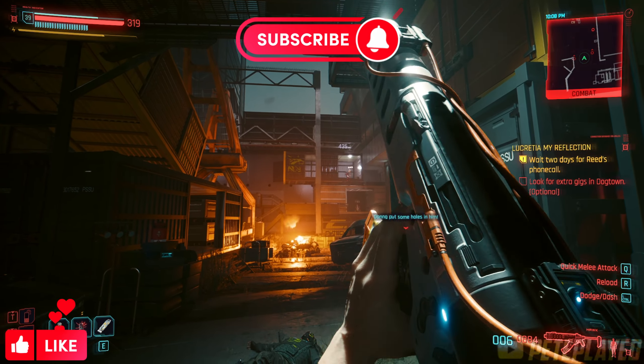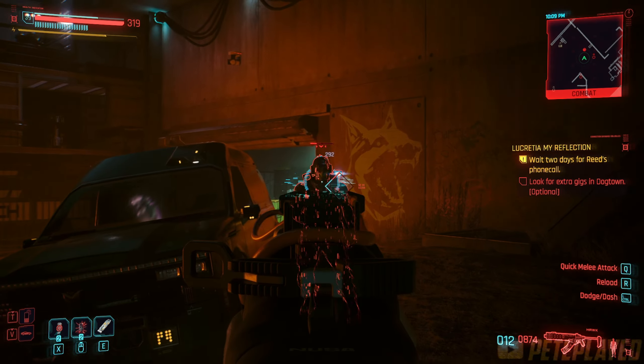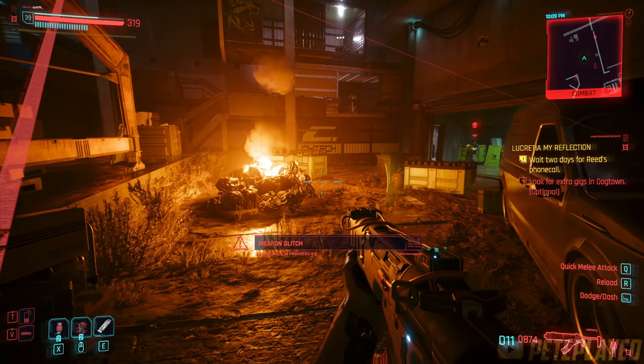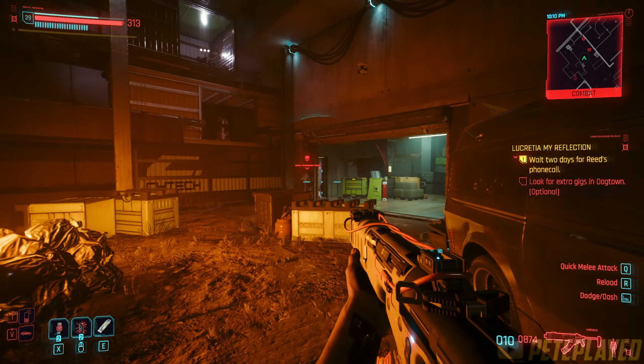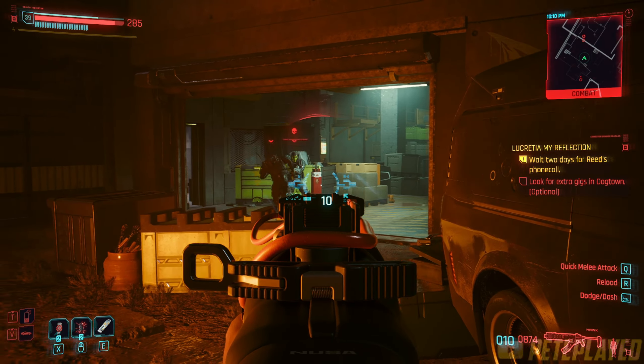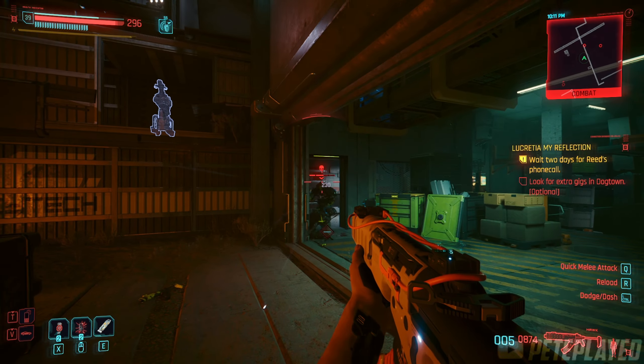Here we are using the weapon. As I said, it's a power assault rifle. It has a 175% headshot damage multiplier and 25 armor pen, which is pretty nice to have against the enemies of Dogtown.